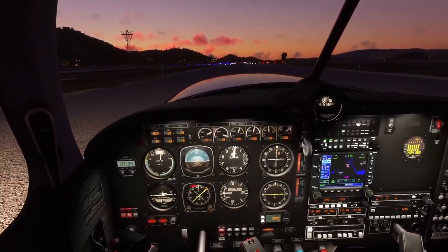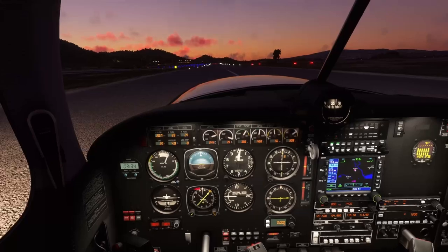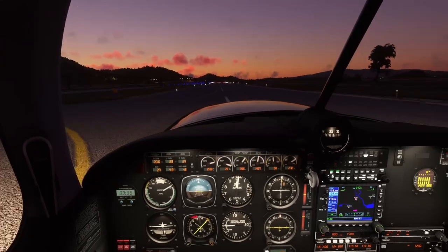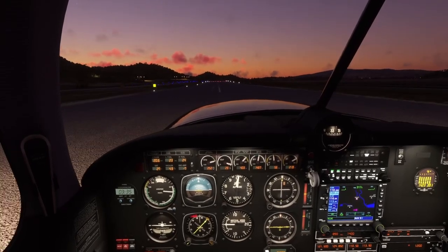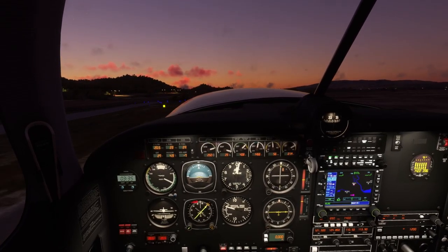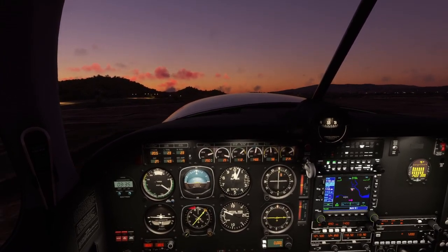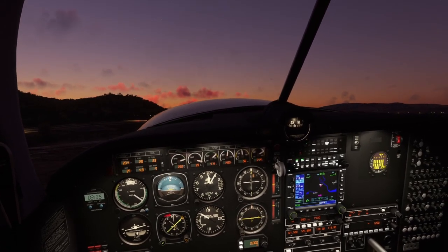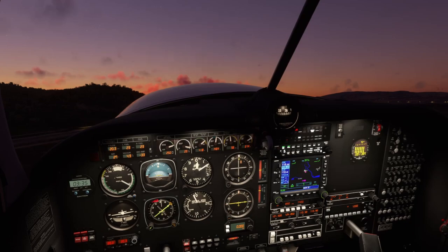Releasing the brakes and rotating. There's that right crosswind — goodness. Airspeed alive. 50 knots... 60 knots... 70, and rotating. Watching that crosswind. Compensating, keeping that left wing down a bit, letting off the right rudder, letting her slip on out. Gear up now — good rate of climb established.